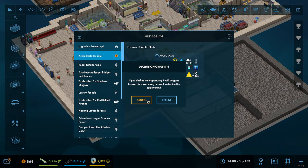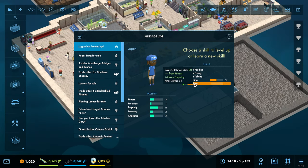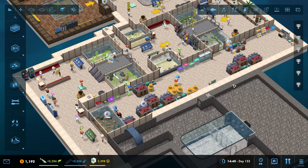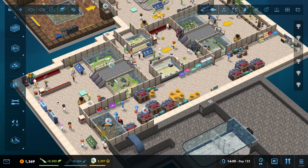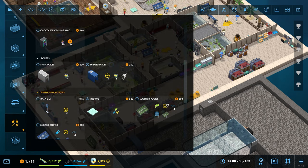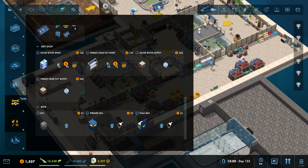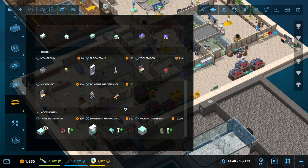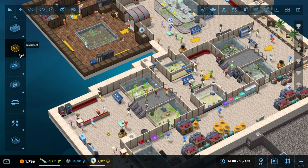Arctic skate for sale - no thank you, not for the time being because we don't need to worry about the ice levels. What else did we unlock? We've not long unlocked the coffee machine, which we have done. We've now got the balloon shelf - we're going to have to stick some of those in. Flashcards dispenser - let's get those and increase our talks.